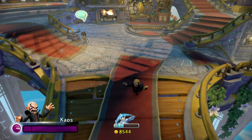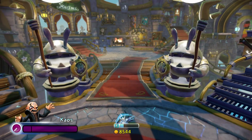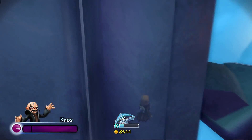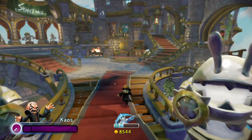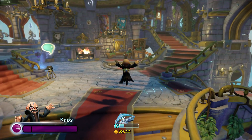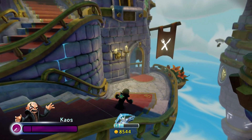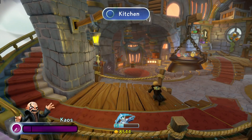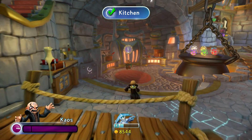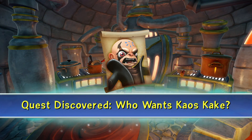What I'm going to do this time around is we're going to do Chaos' quest. He gets a special quest just like all the other villains. So if you come inside the main hall here and go down towards this fork and knife, this is the kitchen. That's where we're going to go and we're going to go talk to Blobbers over here. The quest is called 'Who Wants Chaos Cake?'